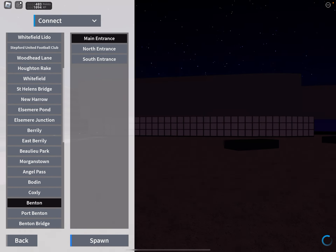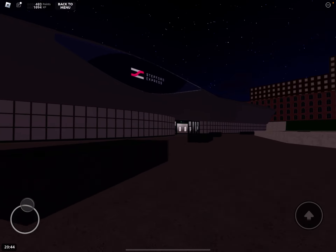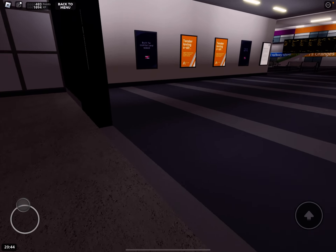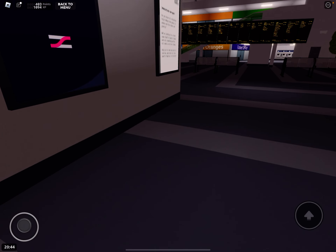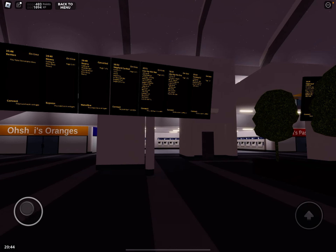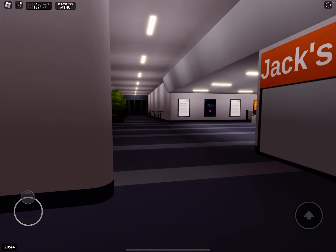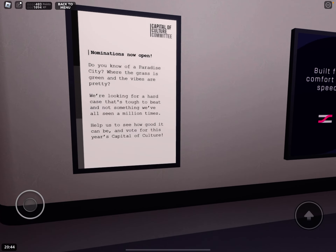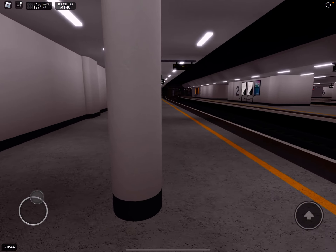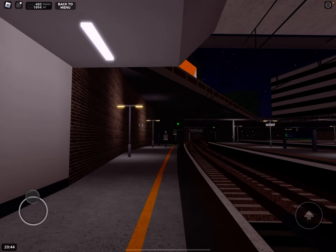I guess we'll go check out this platform extension. Apparently Benton and Nassar gained a capacity upgrade. It's basically... there's a lot of trains here. Terminal 2. Anyways, we're just doing this quick review. I was wondering if there were any new ads. Yeah, we should be getting longer trains at any moment now.